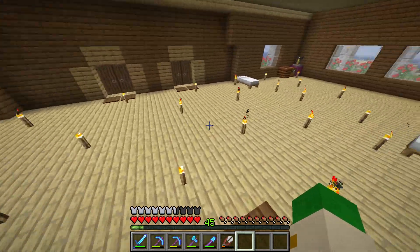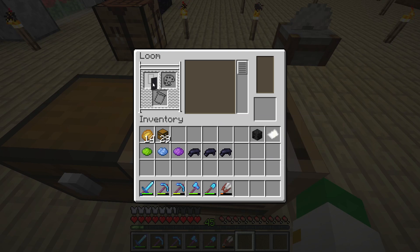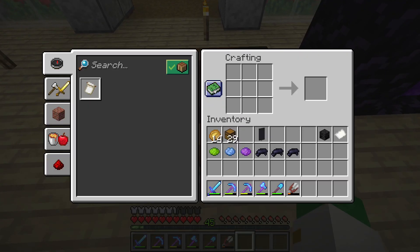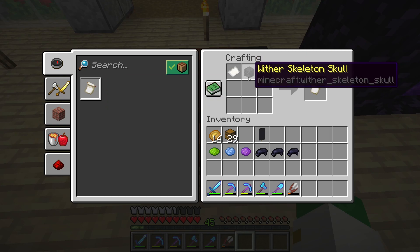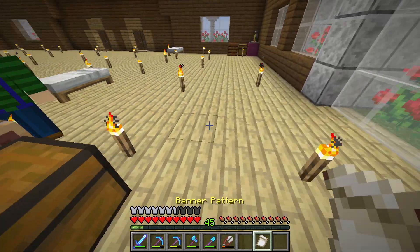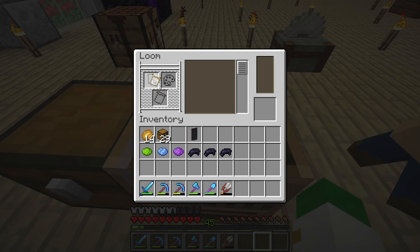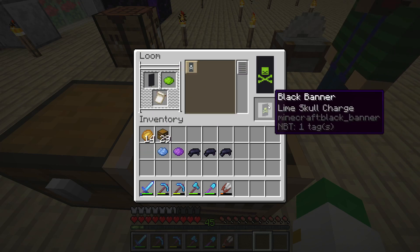But before we do that, we're going to start with today's banner, and today's banner is a really interesting one — it's of a zombie. We're not even going to start at the loom here. We're going to be starting by crafting a skull charge. The skull charge is made with a wither skeleton skull and paper, and if you watch my episode when I'm in the Nether Fortress, you'll see how I got that wither skeleton skull. So the first pattern is with a black banner, the skull charge, and with lime dye, and this will make the skull and crossbones.